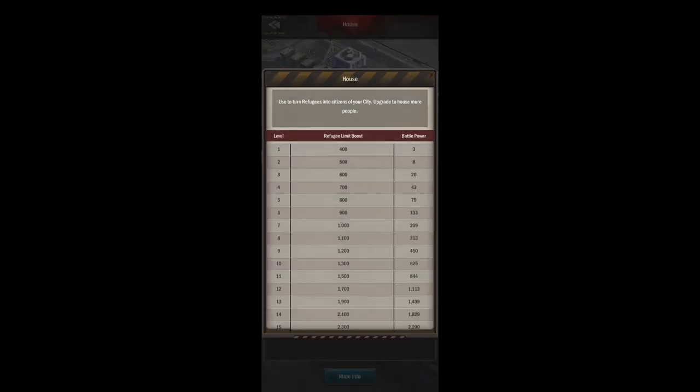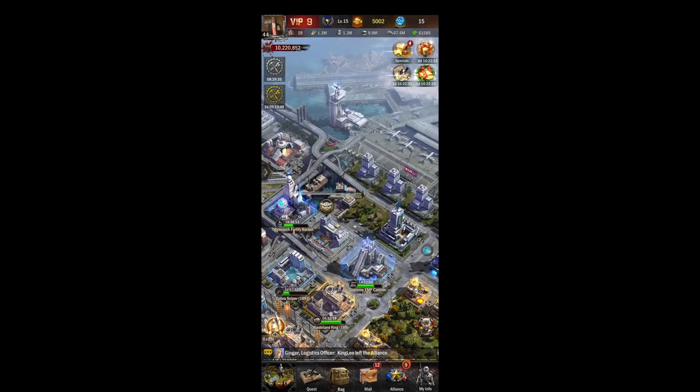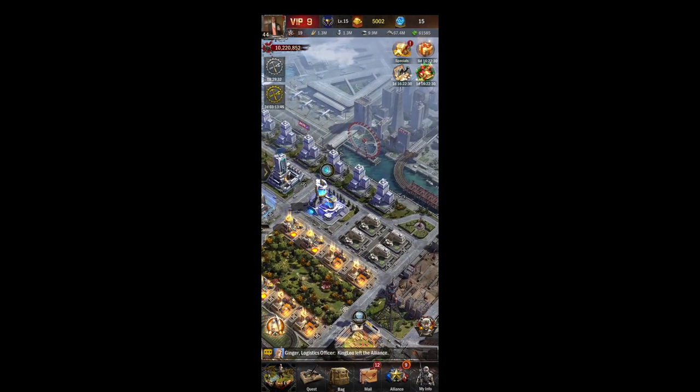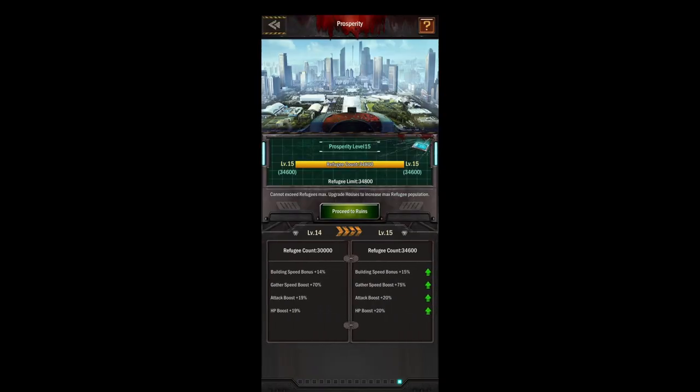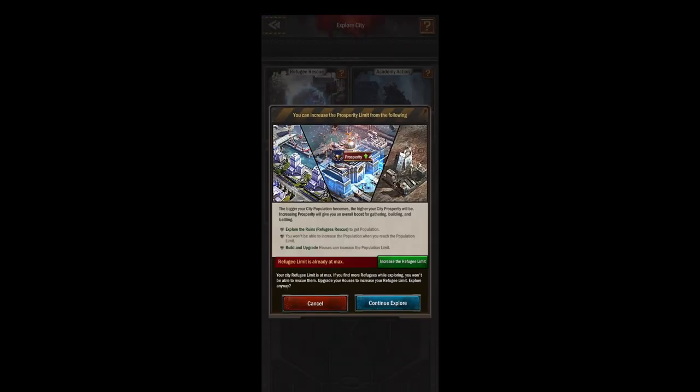Next up are our houses. Houses just help you get to your prosperity level — each house will give you an increase in your refugee limit. There is a max prosperity level so you don't actually have to make all of your houses out to the max level. Keeping your houses at the highest prosperity is very helpful because then you get all these boosts including your attack and HP boost, but I really like the building speed and the gather boost as well. You go to the ruins to actually get your refugees.